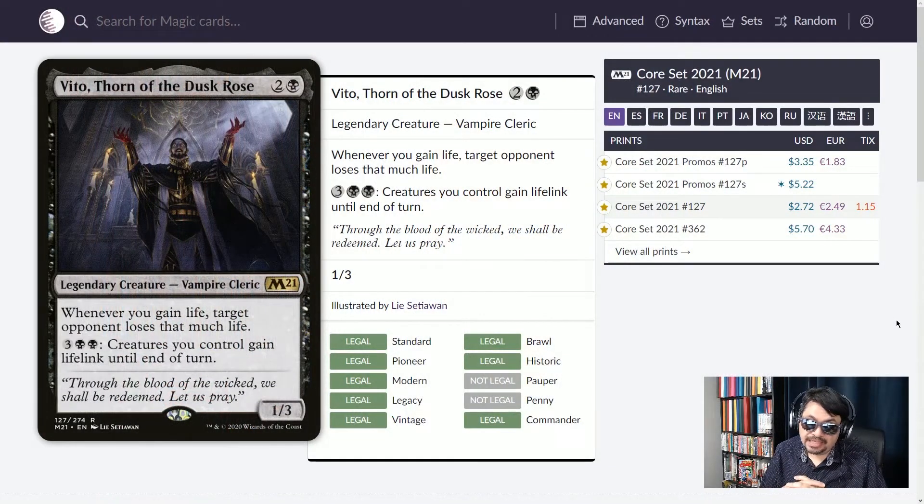I also want to give honorable mention to some great commanders. If you're interested in a mono black deck, how about Vito, Thorn of the Dusk Rose? Three mana, 1/3 Vampire Cleric: whenever you gain life, target opponent loses that much life. Pay five mana and all creatures you control gain lifelink until end of turn. Attack an opponent, gain that life, and then another opponent loses that much life. Really fun card for a mono black commander deck.